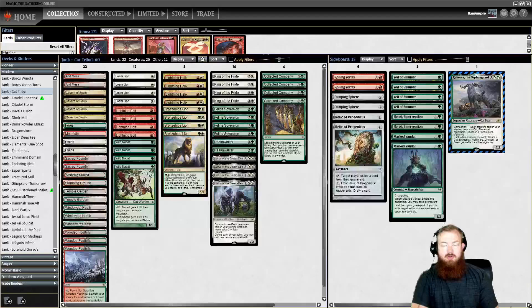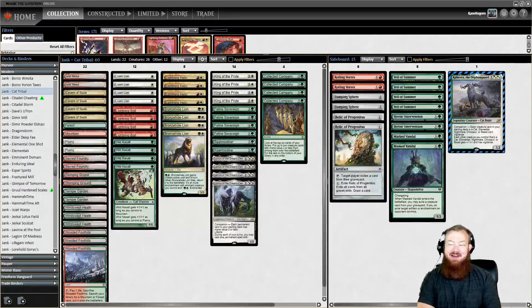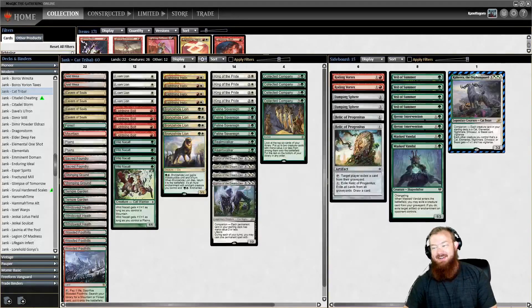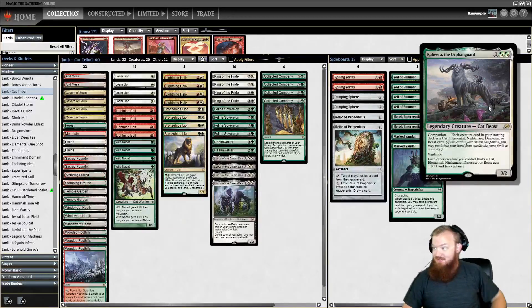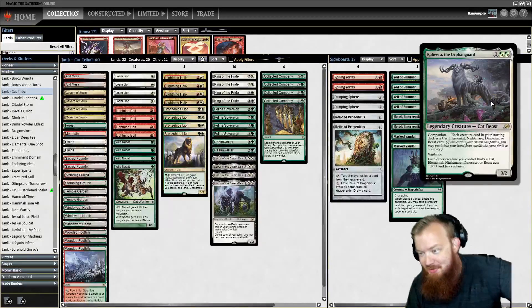Good morning everybody, and welcome back to another Mad Meta Magic, where we try to make the magic meta mad. Today, I have found a 5-0 decklist for Tribal Cats with Collected Company. This is a Kahira the Orphan Guard deck, because playing her as a companion is free because all of our creatures are cats.